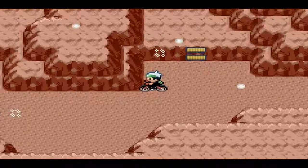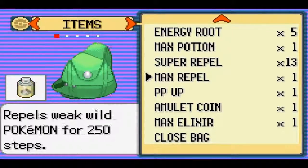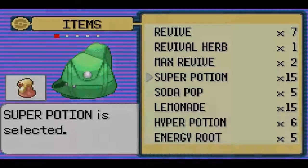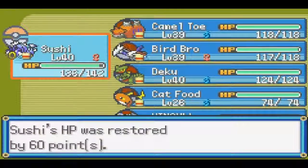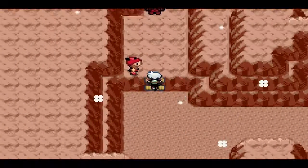Now we can continue on, and I think I'm about at the end here. I need to heal Sushi really badly. I'm just gonna go ahead and use the Super Potions, because when I'm in battle I want to use an item that heals more HP since it takes up a turn, but when I'm doing it outside of battle I might as well use the ones that heal less, because I can use as many of them as I want at a time.